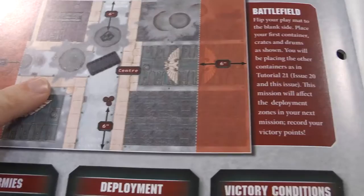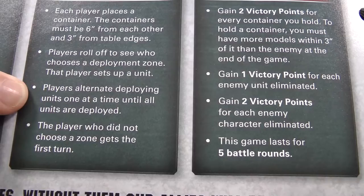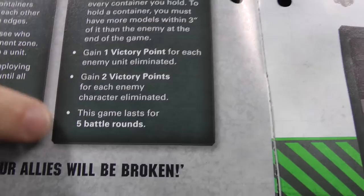We roll off to see who chooses a deployment zone. The player who wins sets up their unit first, then we alternate deploying, and the player who does not choose a zone gets the first turn. For the victory conditions, each cargo container is worth two victory points, you also get a victory point for each enemy unit you destroy, two victory points for each enemy character you kill, and the game lasts for five battle rounds.